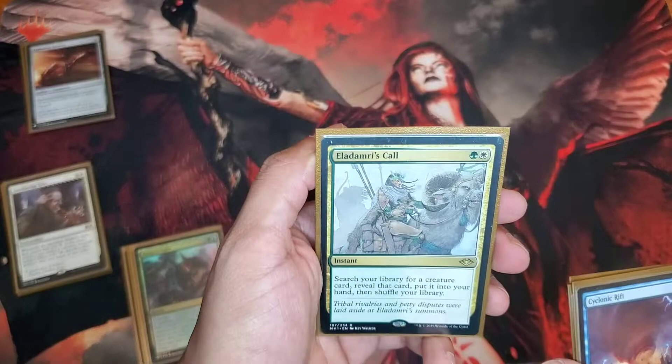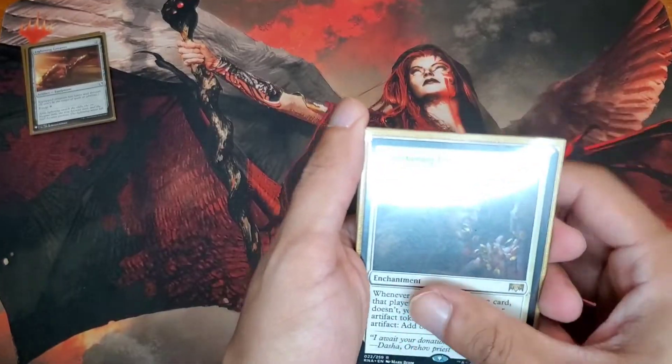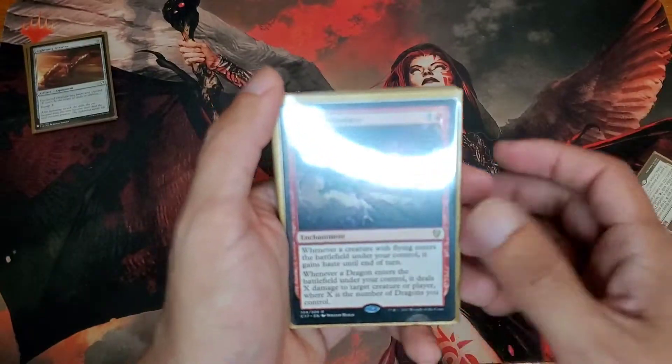My last instant is Eldritch Evolution, and that's it for my instants. Let's go over my enchantments — I have quite a few of them. I run Smothering Tithe — you're gonna pay those taxes. It's Canada, lots of taxes.